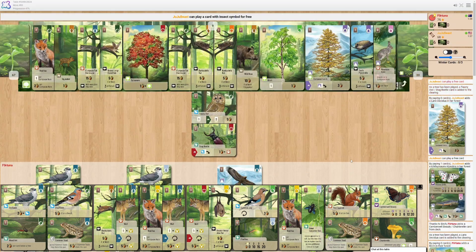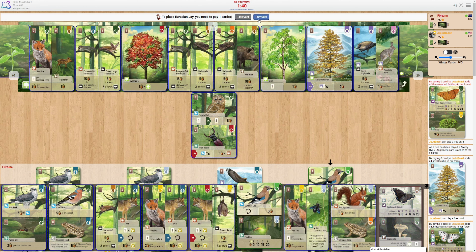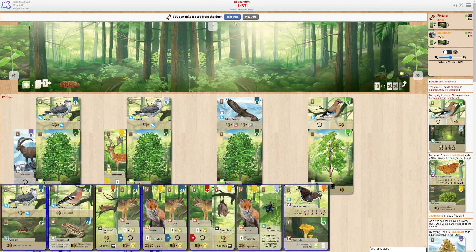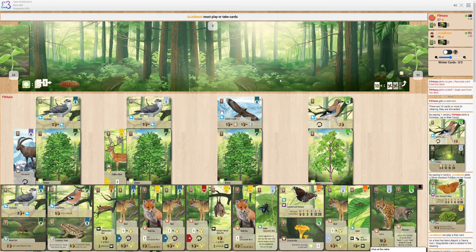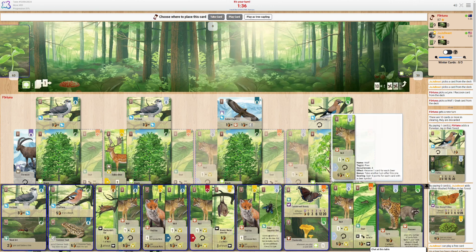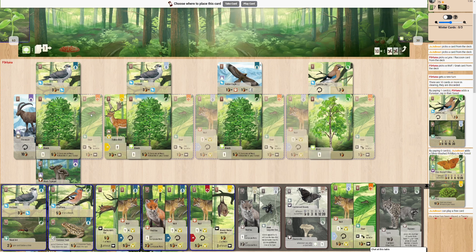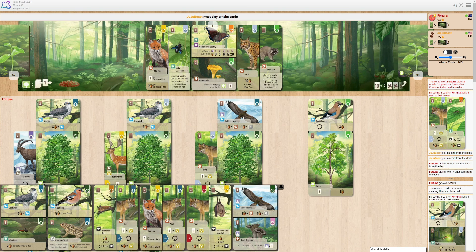Cards like the red squirrel are just never getting played. I'll just get rid of the squirrel now, just to ship it away. Let's draw some more cards. And there's my fourth wolf — it's almost just a little absurd. Playing a wolf for one card. Delightful.